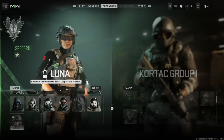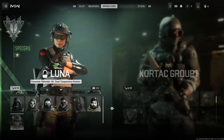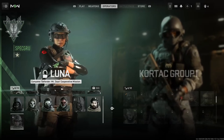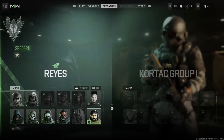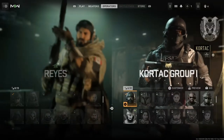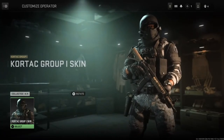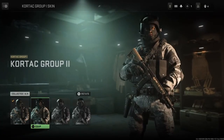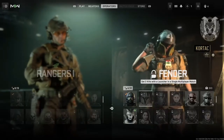Luna: to unlock Luna you have to complete the Defend Mount Xia Spec Ops mission. Moving on to the other side — here is the base default operator that everyone will have unlocked for this team, and there are actually four different styles with him.